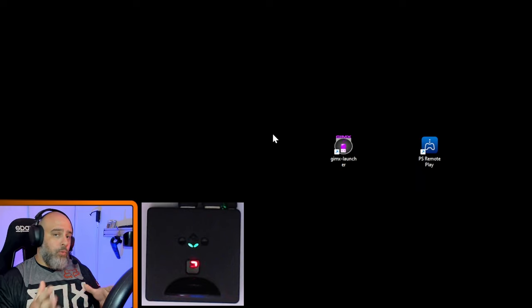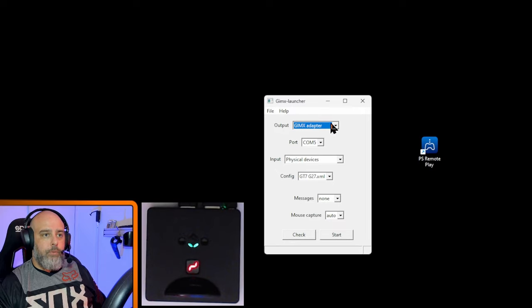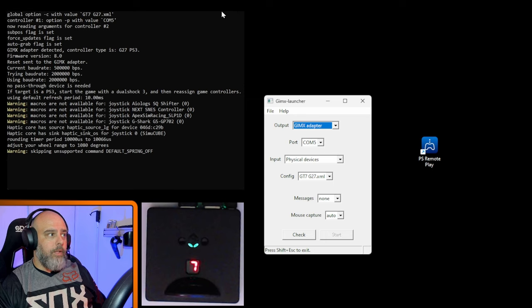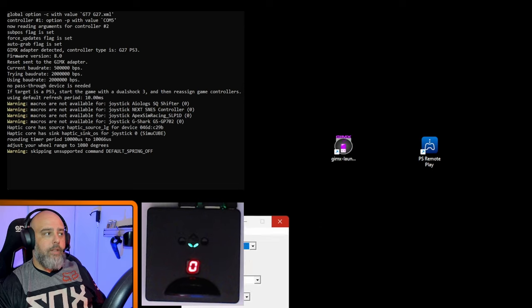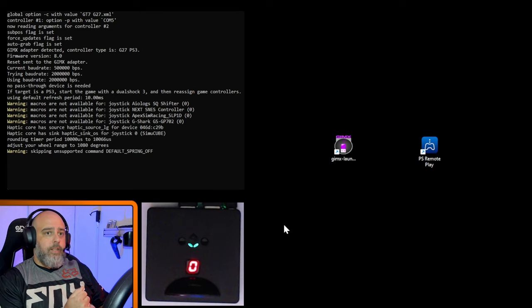Setup is now complete. Going forward, all you have to do is double-click GIMX Launcher, your config will already be selected, press Start, and the DriveHub will light up with an 'F' — you're already in Fanatec mode. That's it.